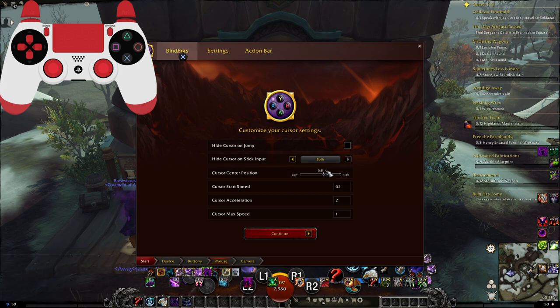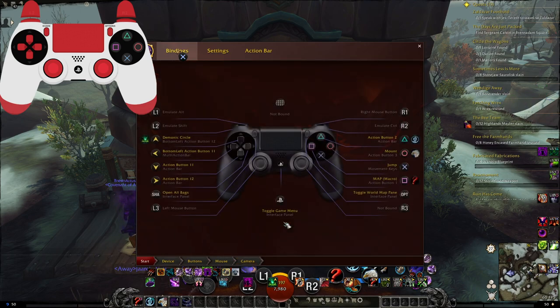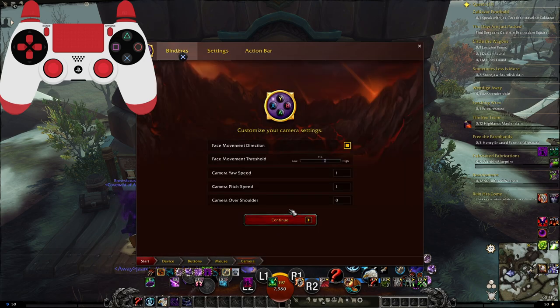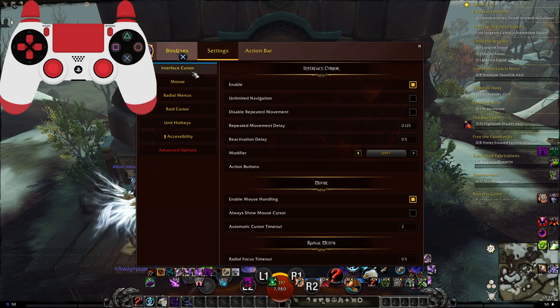0.6 is the default; I like 0.55. Face movement — yes! Give me that sweet legacy control. So this is the default setup that comes with ConsolePort, but I will be changing pretty much everything in here.